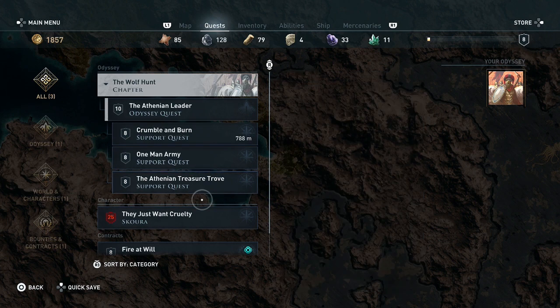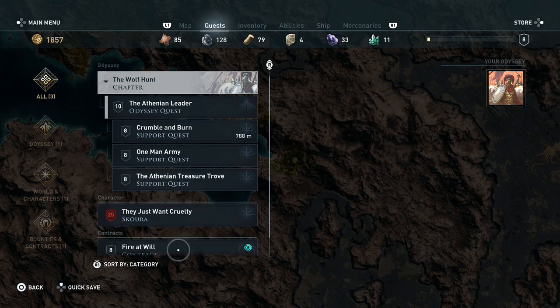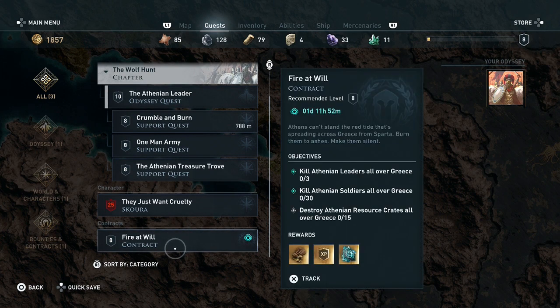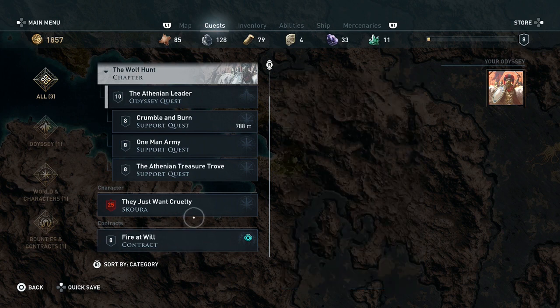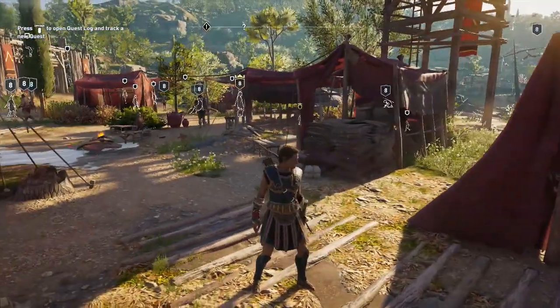So we have to destroy Athenian supplies, kill the soldiers, blah blah blah. We also have this contract, which only lasts a couple of days, and we have to kill some Athenian soldiers, leaders, and resource crates all over Greece.